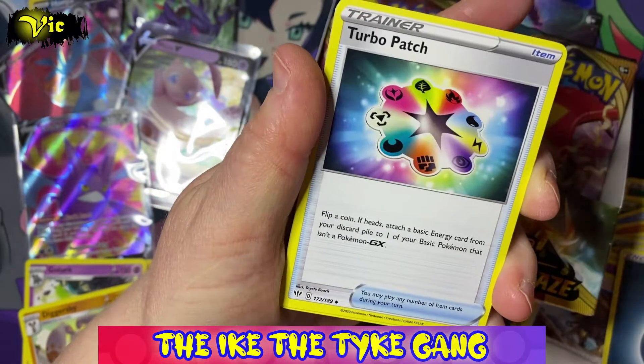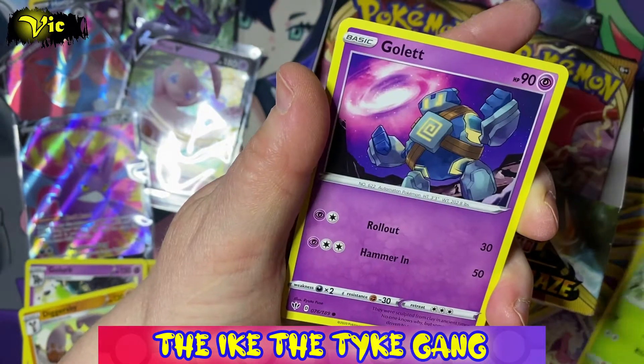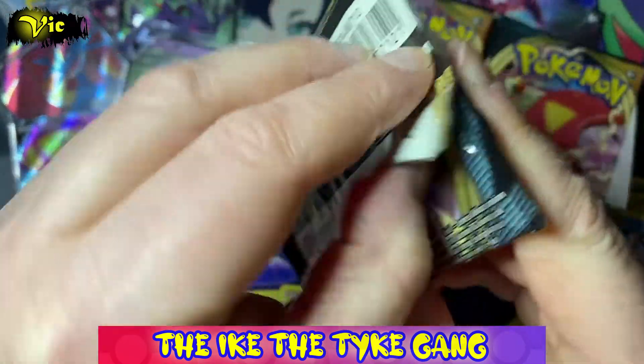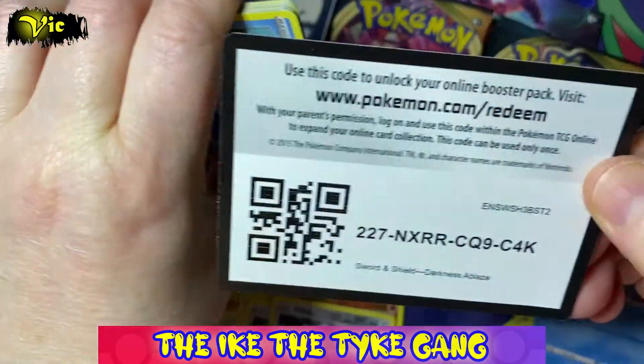Let's see if we can get that Charizard VMAX or any of the Charizards — I think there are three in here. Next pack: Skitty, Pansage, Golett, Vanillite, Reverse Clinkz, and a Grumpig. We actually don't have any of the three Charizards in this set.